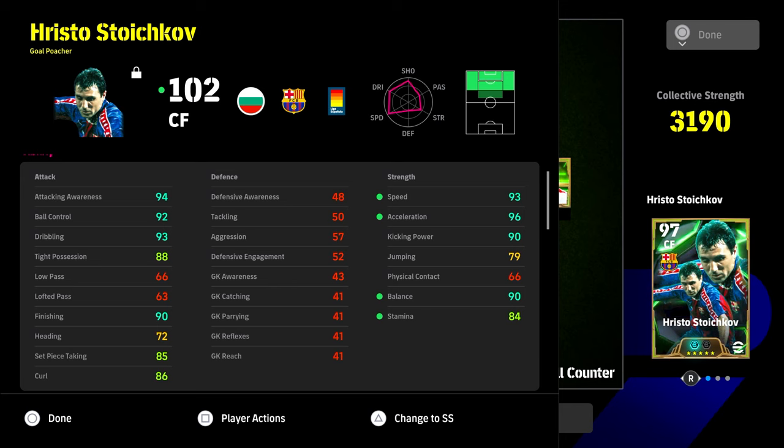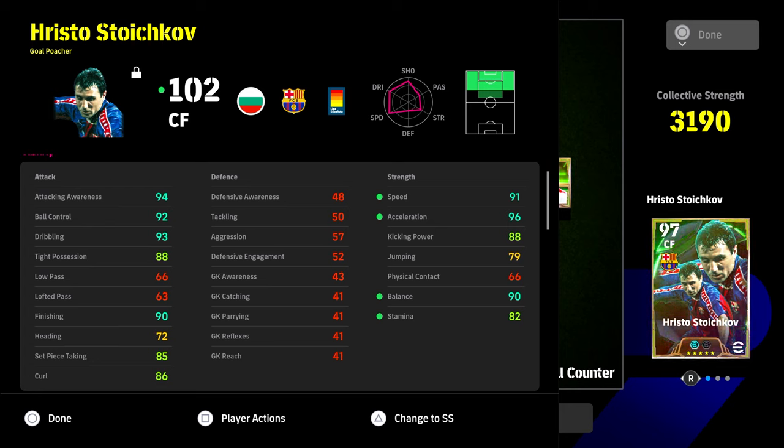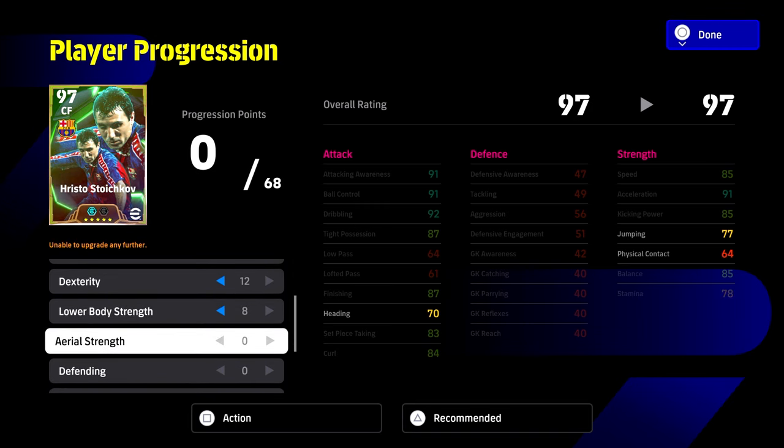So here is the build we've gone for with Stoichkov. I don't think he needs 90 tight possession — he's a little bit lacking in one of those stats. But as a centre forward goal poacher you want his attacking awareness up as close to 95 as possible, ball control, dribbling, and tight possession up at 90 each. He's not going to hit all those targets, but if you also want his kick and power, acceleration, and balance in that area — you could take two off lower body, still have 91 speed, 82 stamina, and 88 kick and power, then put those into dribbling instead. That gives you 90 tight possession, 90 balance, 90 finishing, 85–86 curl, 96 acceleration, 90+ attacking awareness, ball control, dribbling, and speed. Very solid card. The build is 8-0-10-12-8.